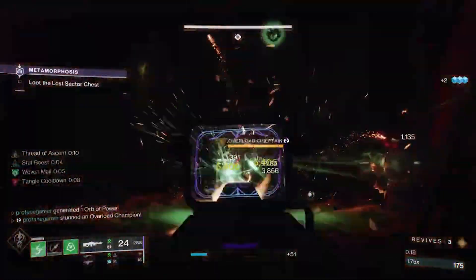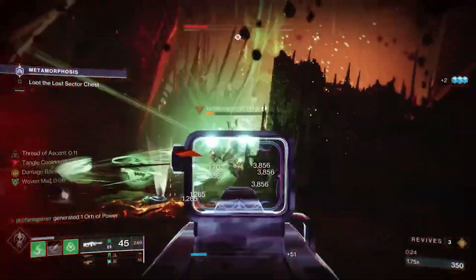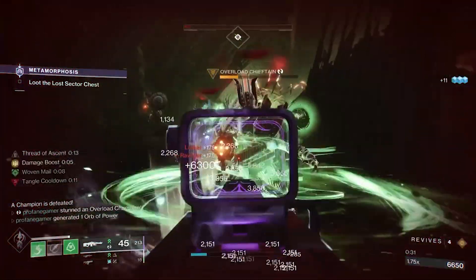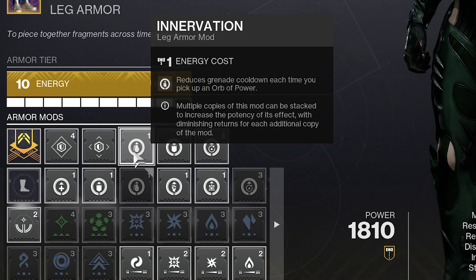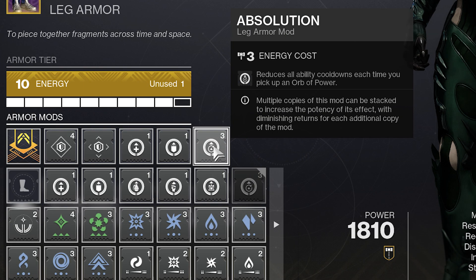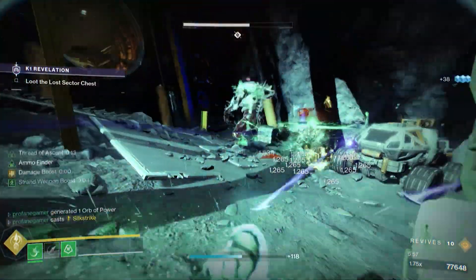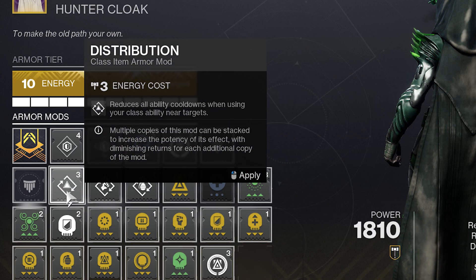The only chest mod that's really beneficial to this build would be Charged Up, so that when Grenade Kickstart is activated, more energy will be transferred — though honestly, in end game content, I'd rather just have resistance mods equipped. On our legs, we're using Better Already so that along with Woven Mail, when we collect orbs we will get our health back. We're using Innervation so that orb collection grants 10% additional grenade energy. We're also using Absolution so that when we collect an orb, a small amount of energy is distributed to every ability. And on our class item, we're using the Reaper mod to create additional orbs, and the Distribution mod so we gain a small amount of energy to every ability whenever we perform our dodge near enemies.